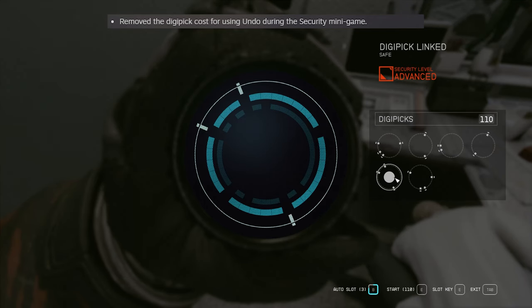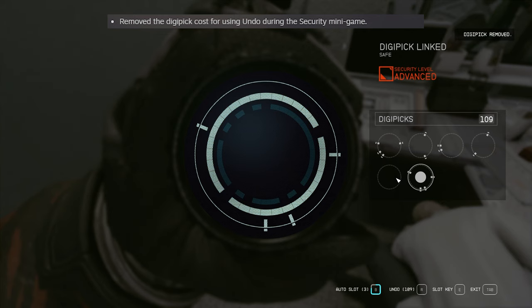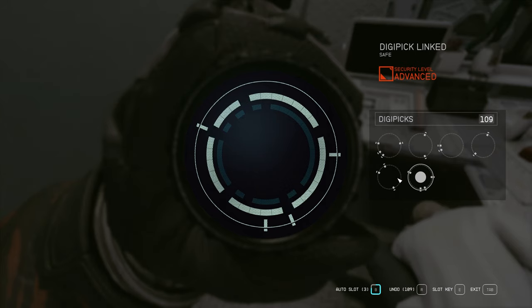They also removed the digipick cost for using undo during the security minigame. I don't know what this is or what it's trying to say here. I did an undo when trying to unlock something, but it still removes a digipick from you. If anyone knows, put a comment so we can all know what's going on.